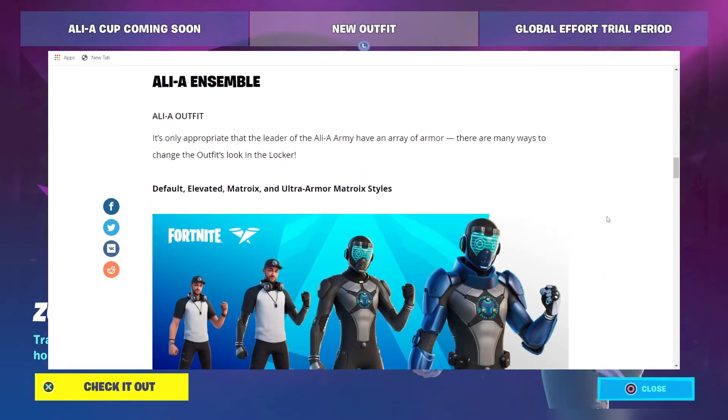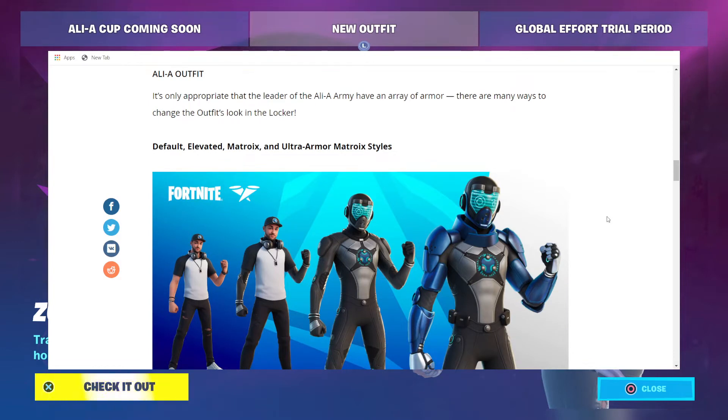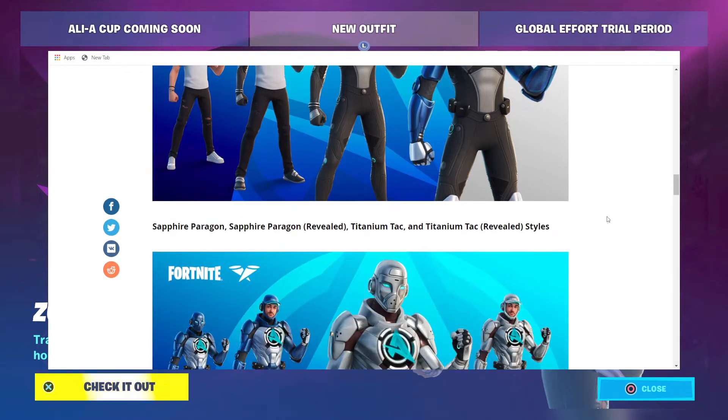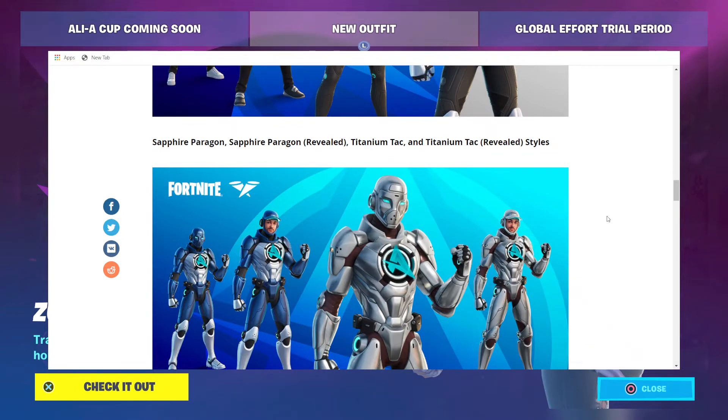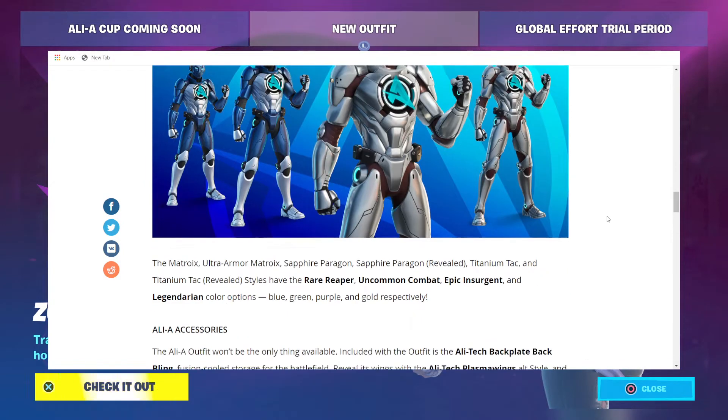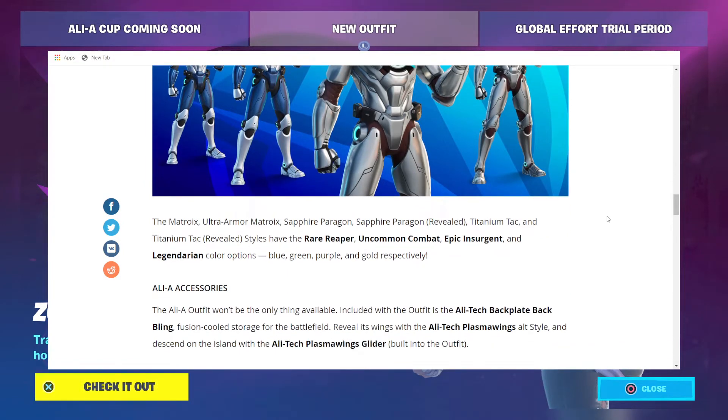Ali-A Ensemble. Ali-A Outfit — it's only appropriate that the leader of the Ali-A army have an array of armor. There are many ways to change the outfit's look in the locker: Default, Elevated, Matroix, and Ultra Armor Matroix Styles. We have Sapphire Paragon, Sapphire Paragon Revealed, Titanium Tac, and Titanium Tac Revealed Styles. The Matroix Ultra, Ultra Armor Matroix, Sapphire Paragon, Sapphire Paragon Revealed, Titanium Tac, and Titanium Tac Revealed Styles.